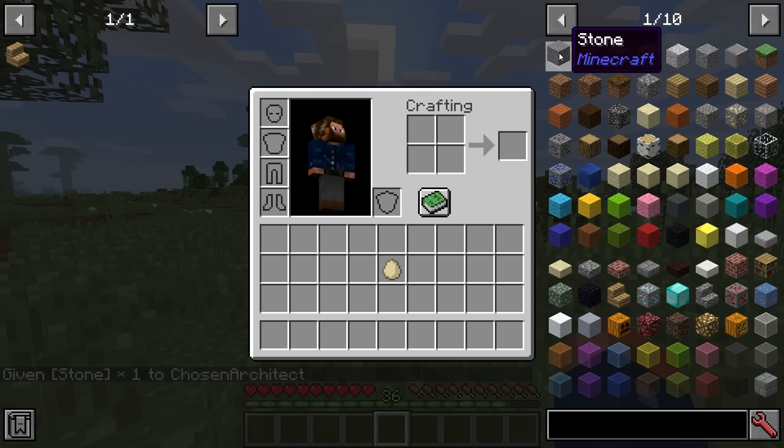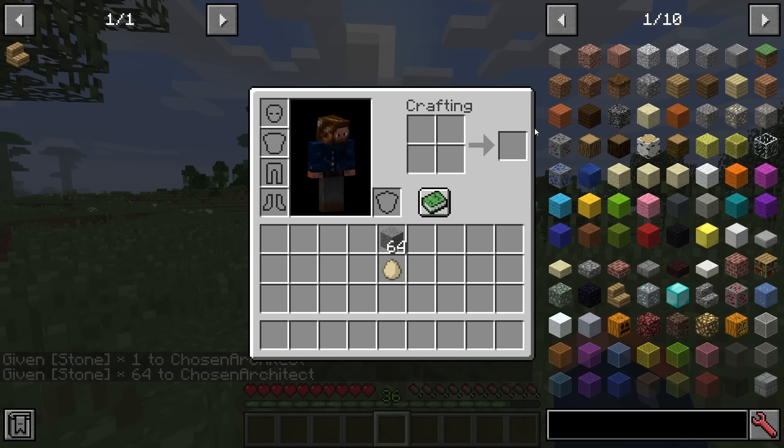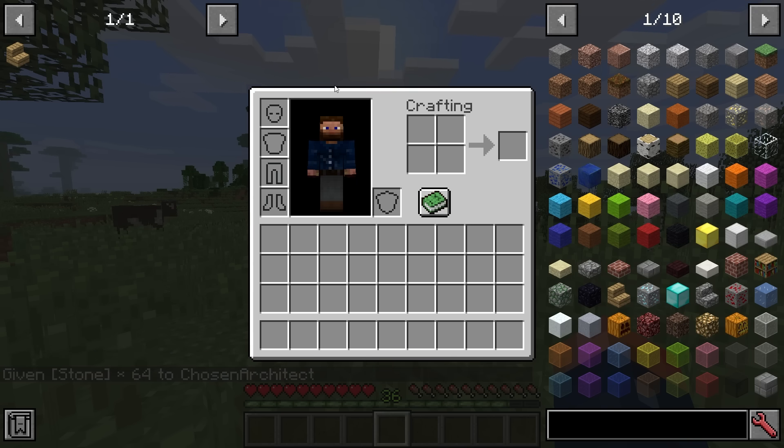If you want a full stack, you can right-click and hold Shift, or left-click and hold Shift — either one will give you an entire stack. You can also toggle whether it goes directly into your hand or onto your pointer. These are more of the advanced settings.